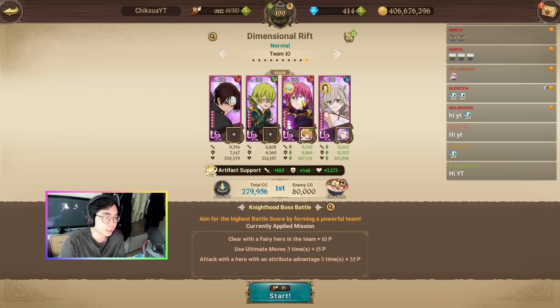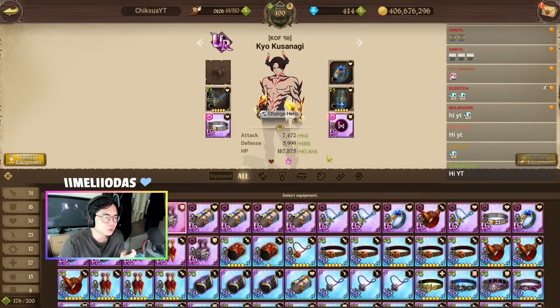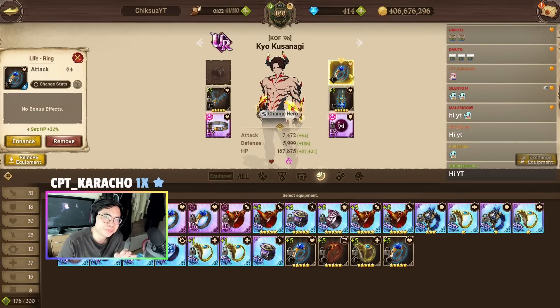So this is going to be the team — this is the new number one team. I just switched the positioning here. The gear is going to be basically try to have HP only and try to not have a top piece at all.